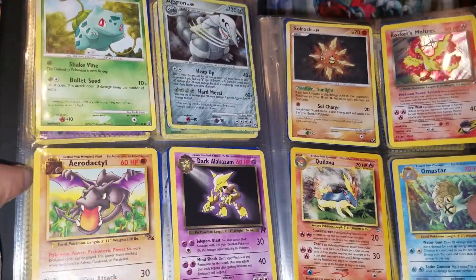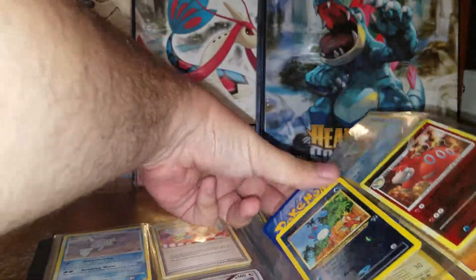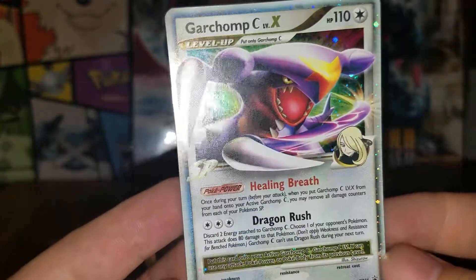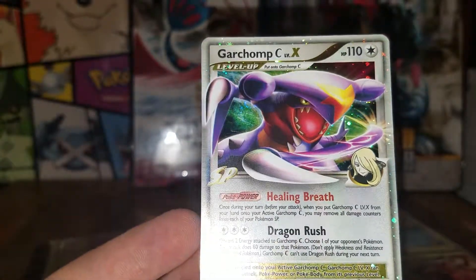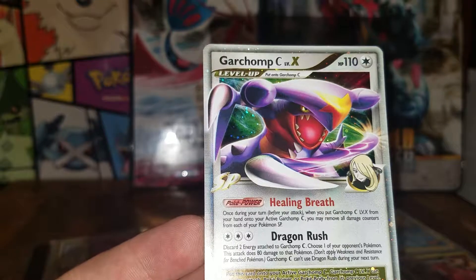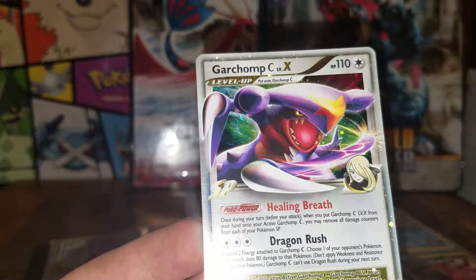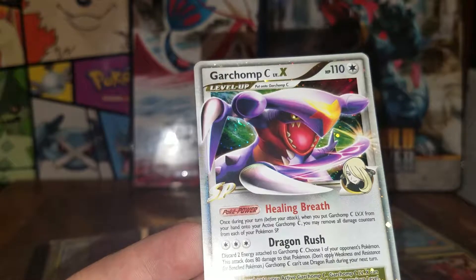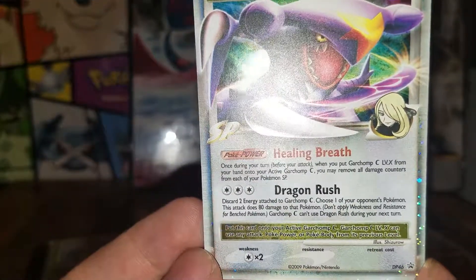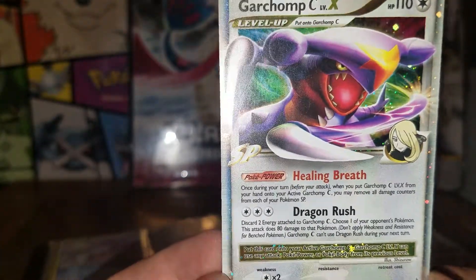Interesting — another Fossil Aerodactyl. Let me take that out, give it a little more time. I think the C is for Cynthia. It removes all damage counters from each of your Pokémon SP. That's interesting because it's discard two energy for that second attack, but you can't attack next turn — so it would take you another turn to build up the energy to discard anyway.